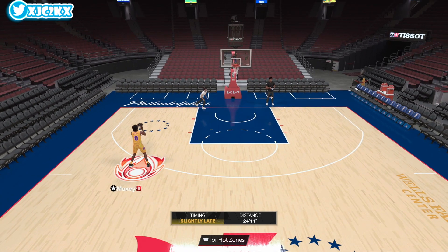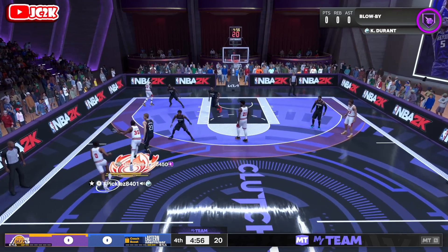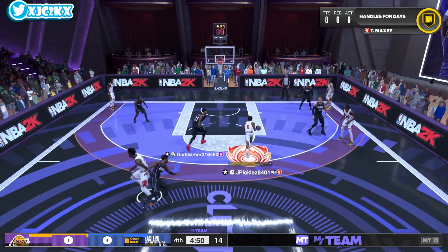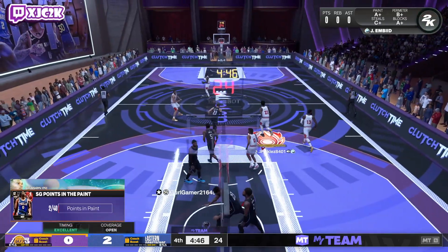Let's hop into a game and see what Tyrese Maxey can do. Matched up against a team that's got Lori Markin and Kyrie Irving — looks like that's Kawhi, AD, and Carmelo. That's a really solid squad. Attack on the rim — and it's J.R. Smith. Good attack by Tyrese Maxey, he did actually get a really nice burst animation there.